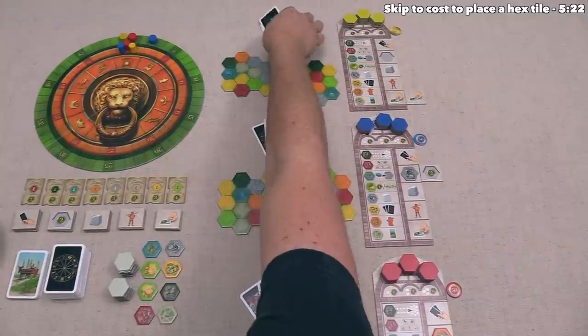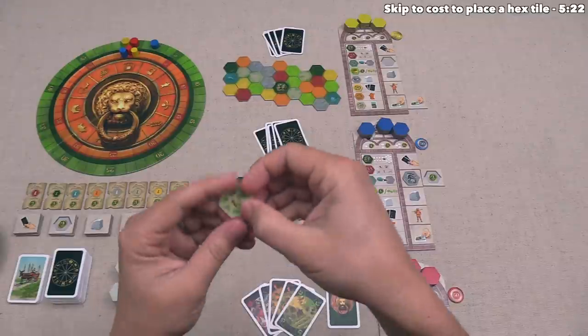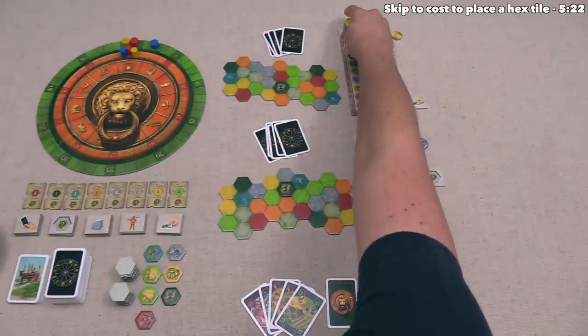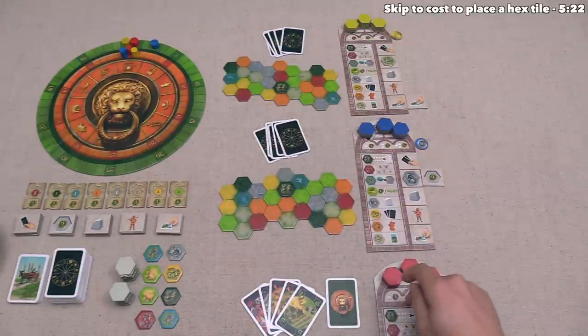Now the yellow player can go. They're going to start by looking at their cards, and for their action they also want to take one of these tiles. They are going to take this beige wagon tile and place that into their reserve. Next up, they have to replace the top tile, and this one is a blue inn. Their turn is done, so now we can go again.